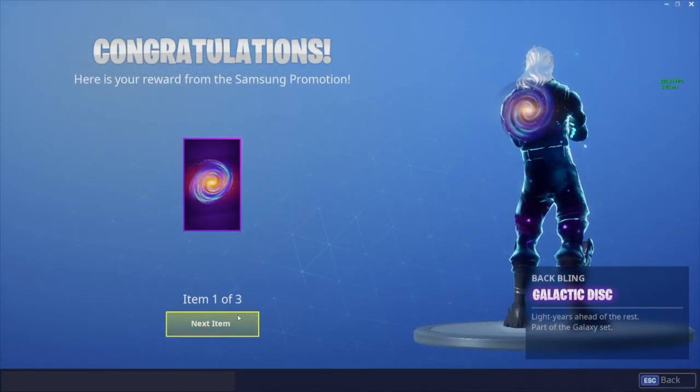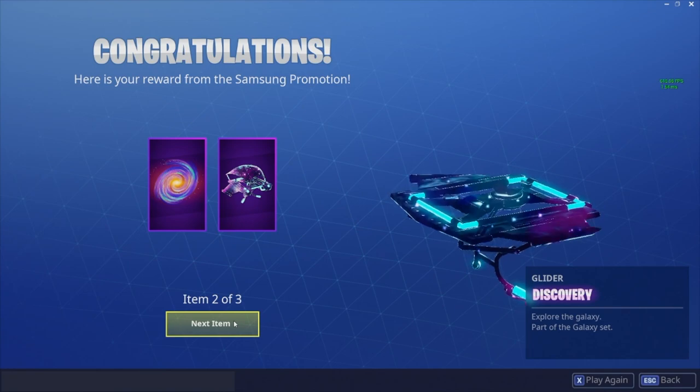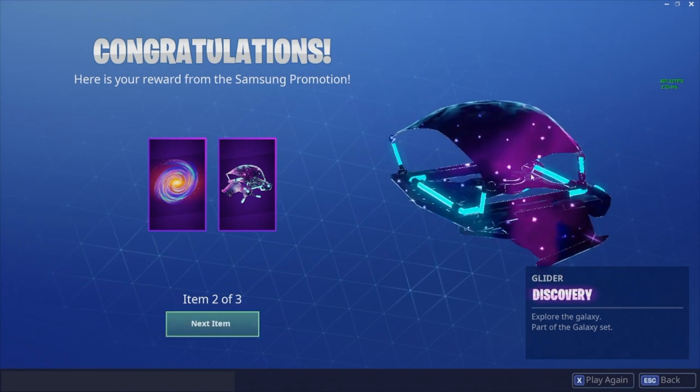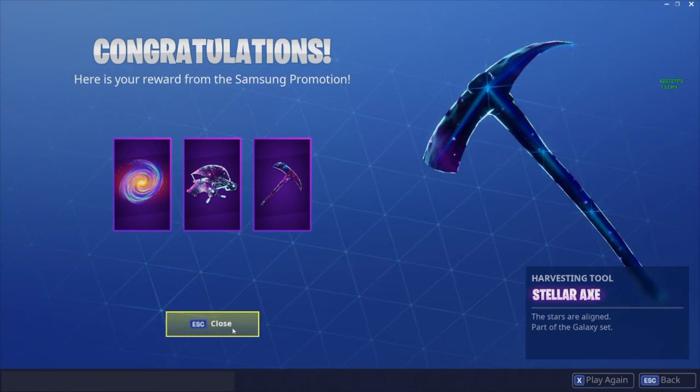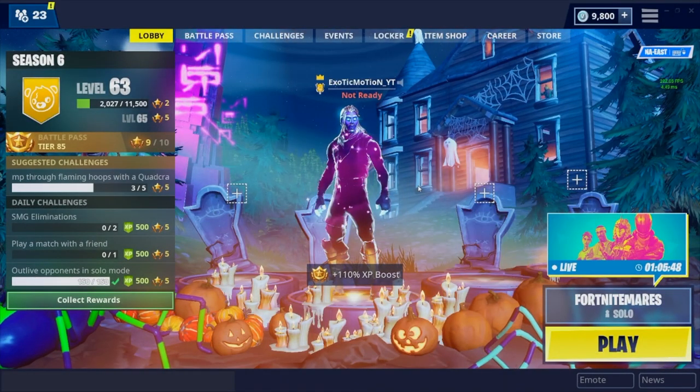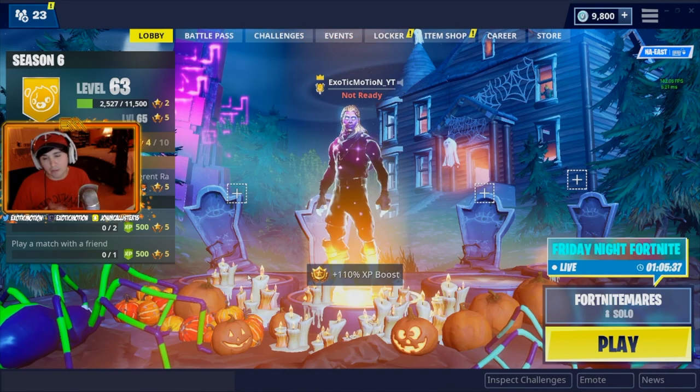I forgot — I got the Galaxy skin! I got the Galaxy backbling and glider, which the glider looks pretty cool. It's like a basic glider but it's got the galaxy theme, and the pickaxe is the basic pickaxe but it's got the galaxy theme too — which honestly is not bad.